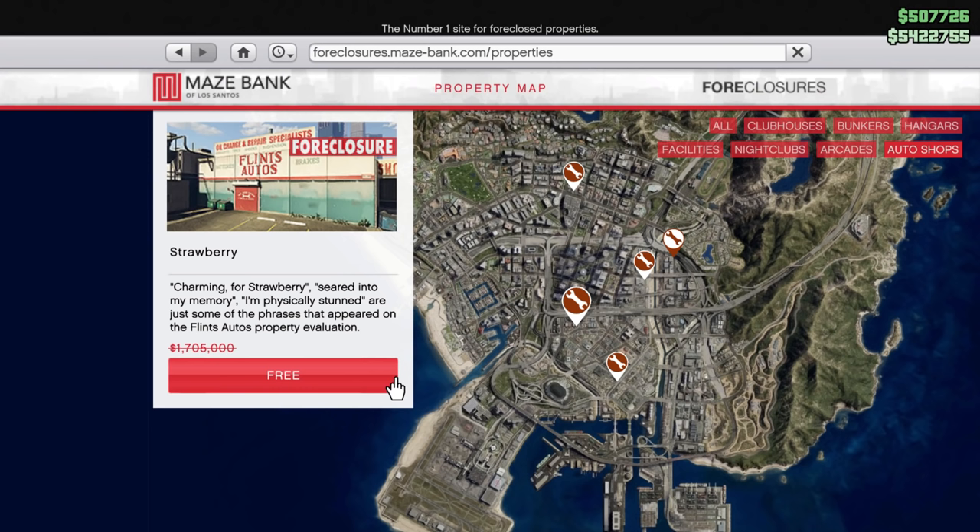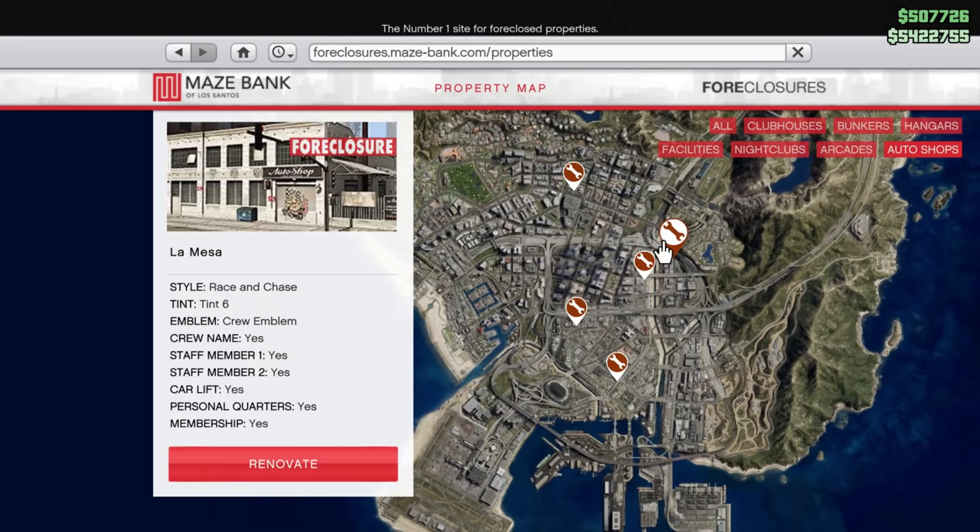Or if you have Twitch Prime, the Strawberry location is free. So for you guys that have Twitch Prime, unless you have over $10–$20 million, just go with this one. As a general buyer's guide, none of the locations are really that bad, so just choose the one that works best for you. If you're looking for the very best location, then probably go for La Mesa.